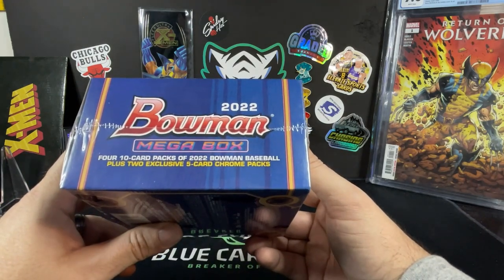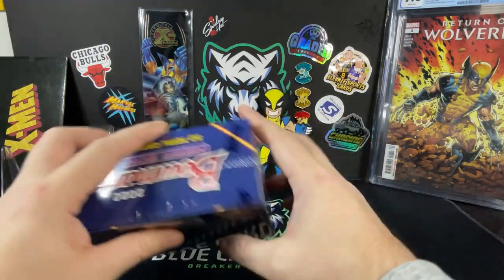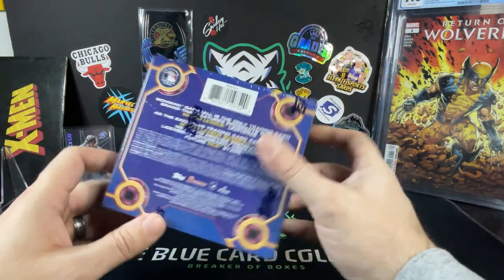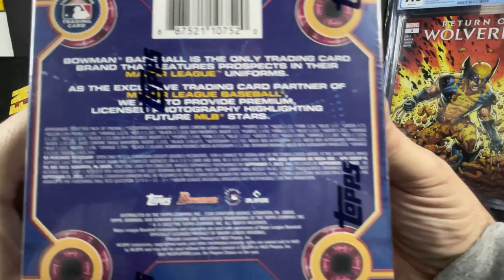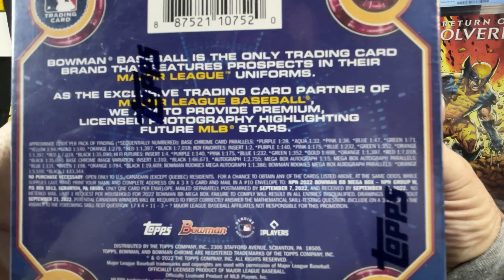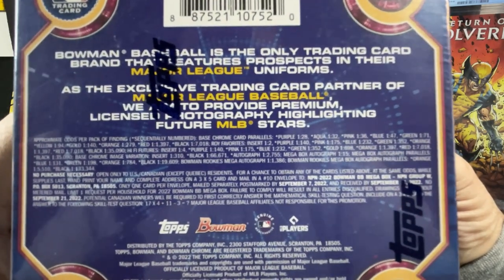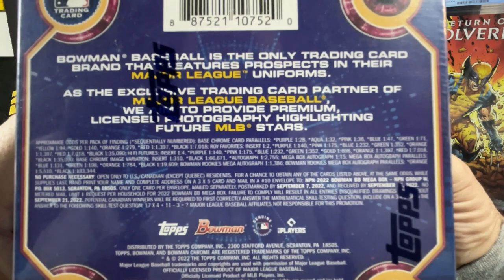Four 10-card packs of Bowman plus two exclusive five-card Chrome packs — those are really fun — so 50 total cards. Here's all the crazy hits you could possibly get. Good luck with that. Purples are one in 28, Aquas one in 32, so pretty low odds of pulling parallels.